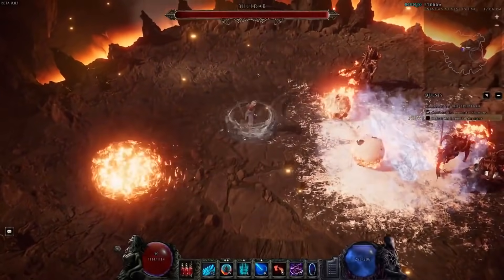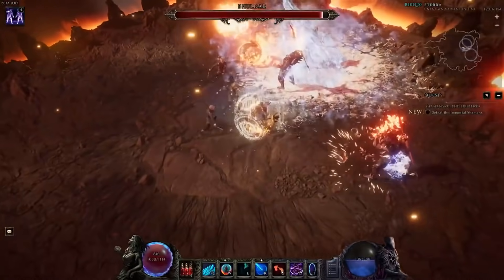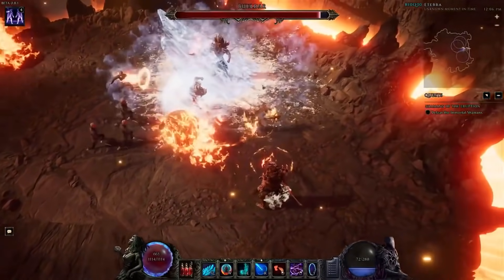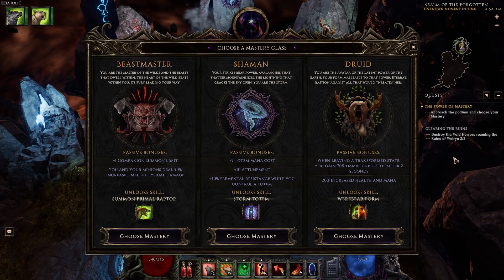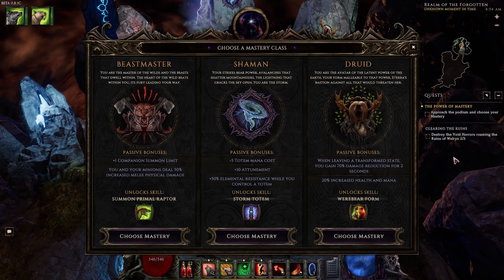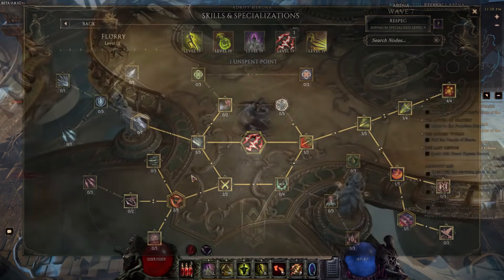Right now the developers are looking to have a full launch by the end of 2021 with 5 classes and a total of 15 subclasses, each with unique skills that have their own unique skill trees. Each skill has its own skill tree which can drastically change how you play the skill — from options of changing damage types to even making the skill perform differently — so there's definitely potential to create some unique and funky builds.